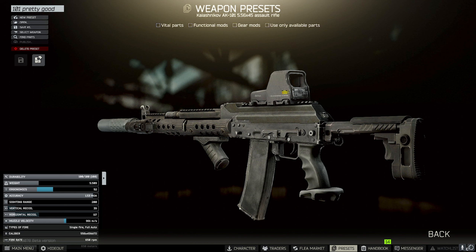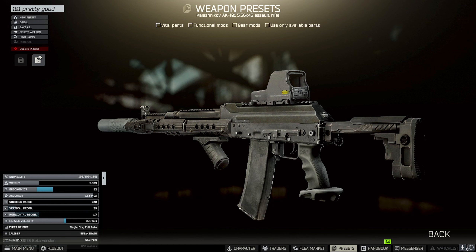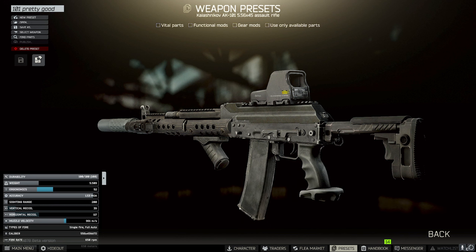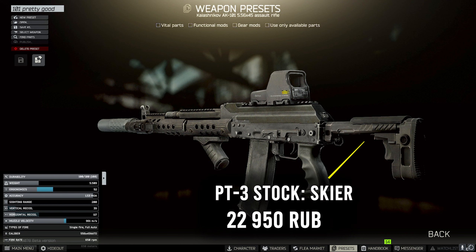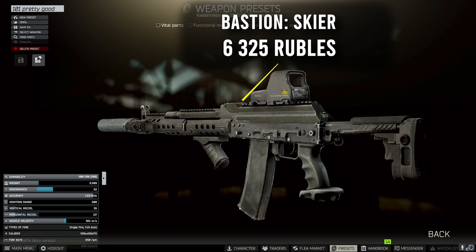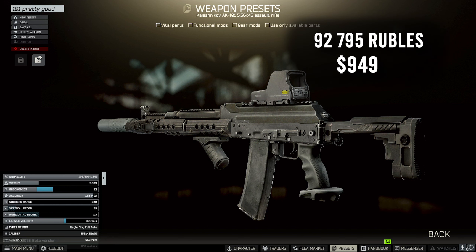For our ergonomics boost on the pistol grip, we put on the Custom Arms AGS-74 Pro pistol grip for 16,445 rubles from Skier. Working our way to the back of the gun, we have the Zenit PT lock for 3,120 rubles from Skier, which allows us to put on the PT-3 Klassika stock for 22,950 rubles from Skier. Lastly, the Bastion dust cover for 6,325 rubles from Skier allows you to put whatever sight you want on. The final cost of the attachments comes in at 92,795 rubles and 949 US dollars, not counting the sight.